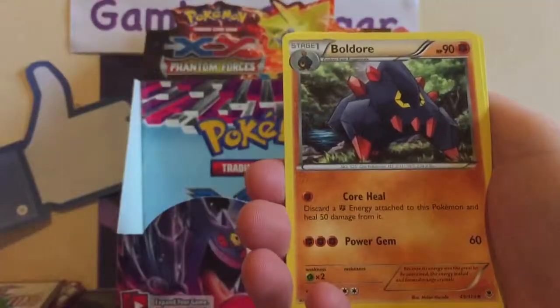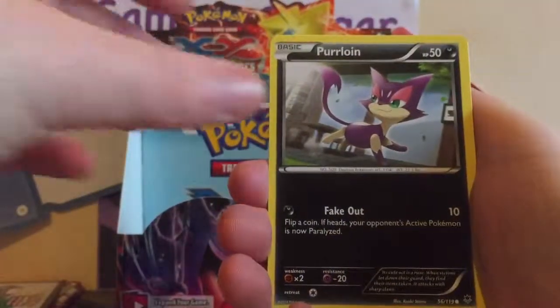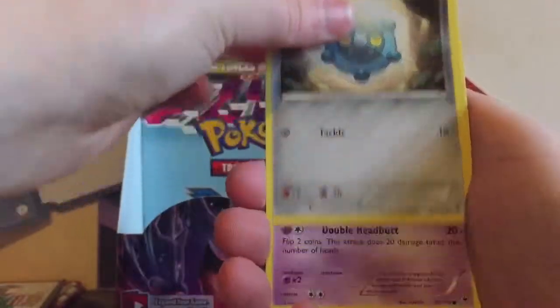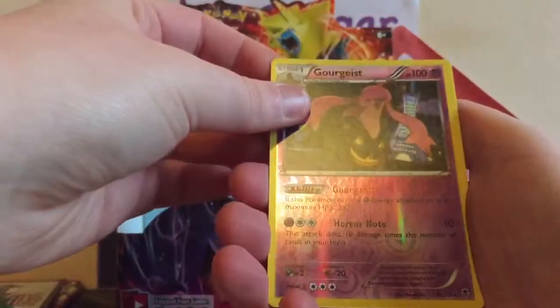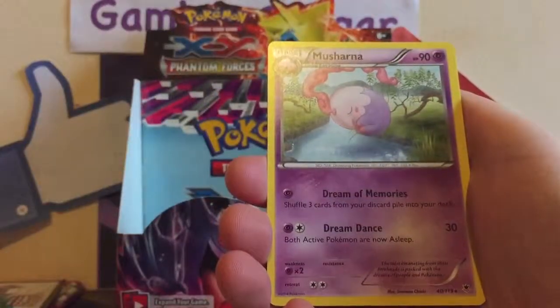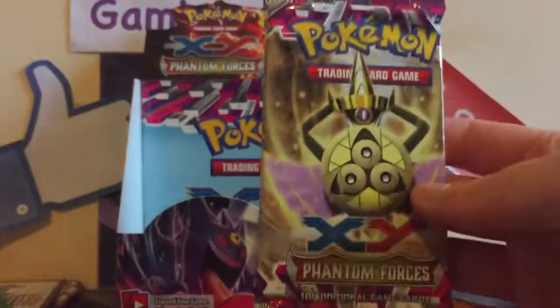Tierna, Boulder, Whismur, Swadloon, Purloin, Bronzor, Moona versus a Goregeist. And a rare is a Musharna — very nice. Alright so we have two packs left after this, then the Ages Slash pack.